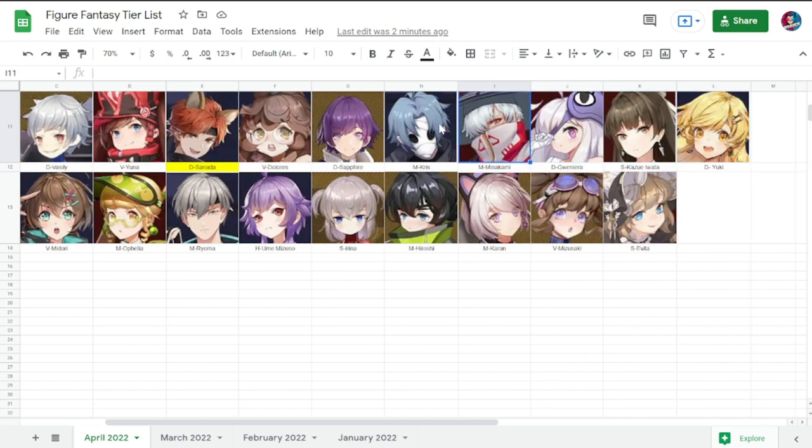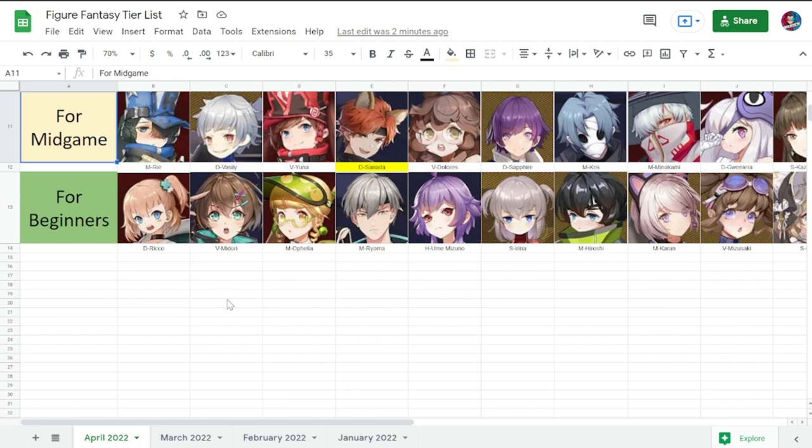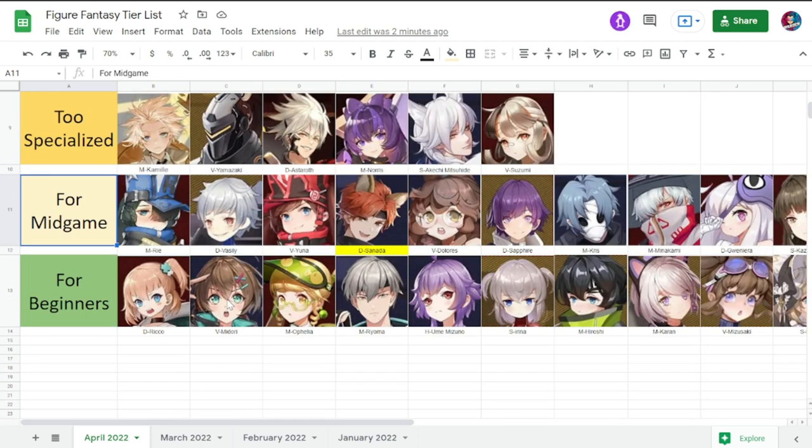For the Specialized Tier, there's no change — I just took out one figure. It's still Suzumi, Akechi, Norris, Asteroth, and Yamazaki. Yamazaki recently I see more potential in him in future builds, especially at higher levels — he can be better than just a specialization. The specialized group is of course rounded out by Camille.